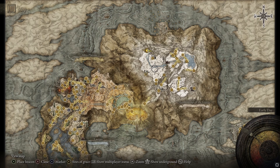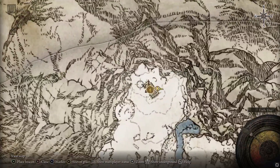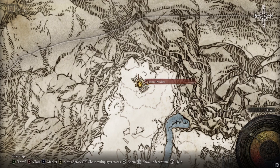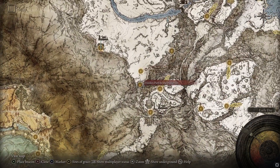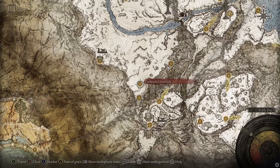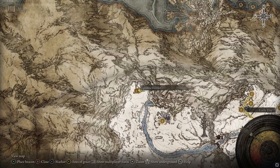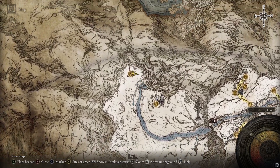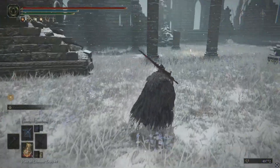If you have this area unlocked, this is where it is. Right at the very top you're going to see a church all the way up here called Apostate Derelict. If you don't have it, basically you're going to come into this map down here — you come in through here, you'll get this grace, and you literally just run north the whole way until you can't go any further. You'll know you're there when you're on this ice lake — keep left and it's just in this church.